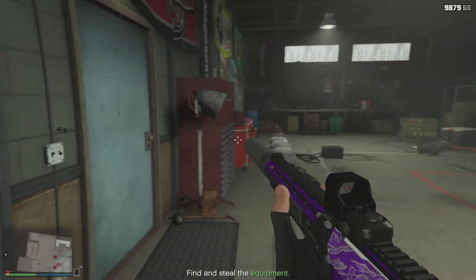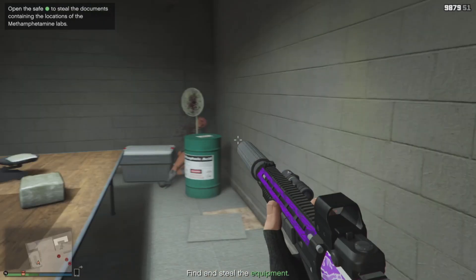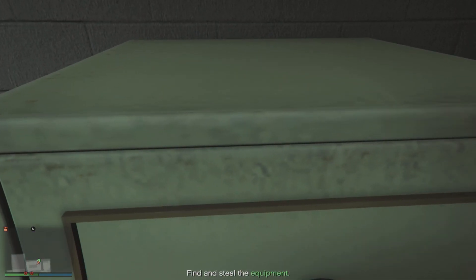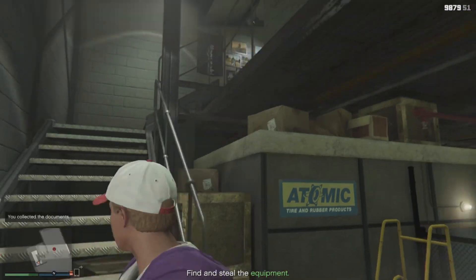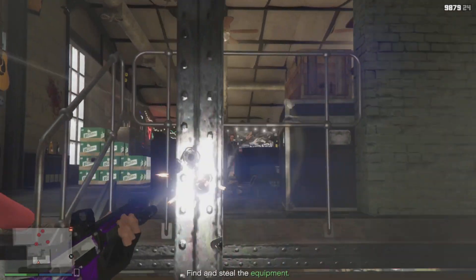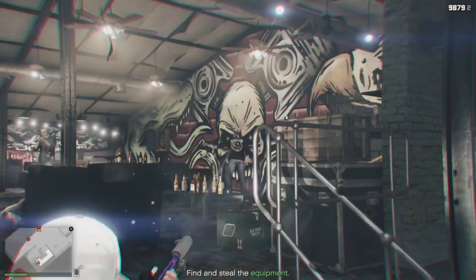Once you've killed everybody on the first floor, go through this blue door here. There might be a lady in the corner shooting at you, just kill her. Then open the safe here — this is for the documents. Once you've done the documents, head upstairs and get the equipment. I recommend going up in first person; it just helps with the angle. In third person the shoulder gets in the way, so it's just much easier to see people in first person.